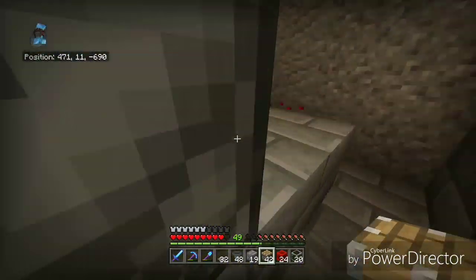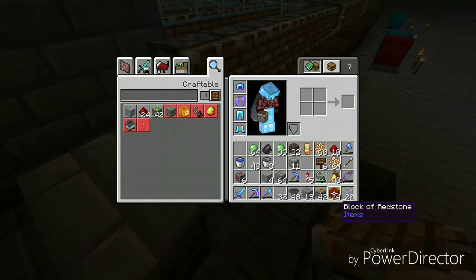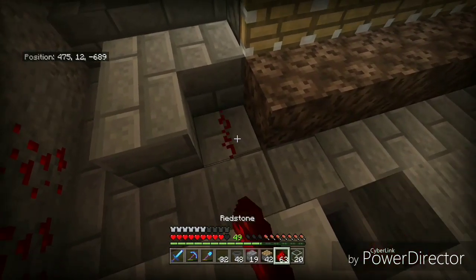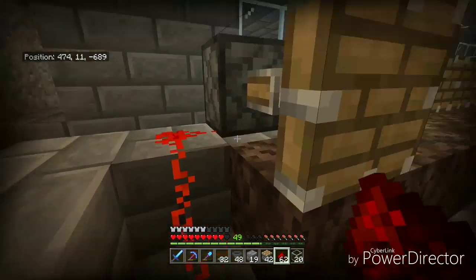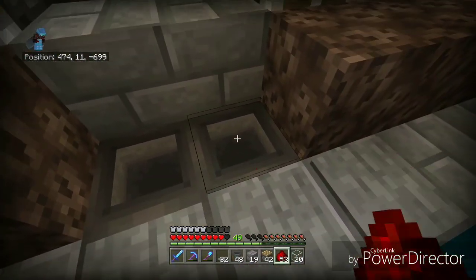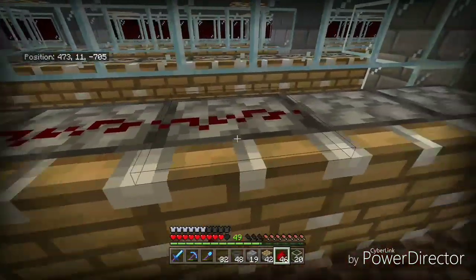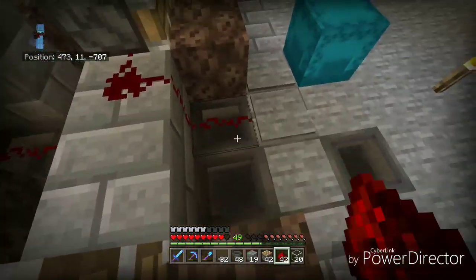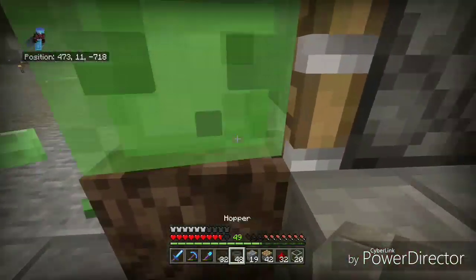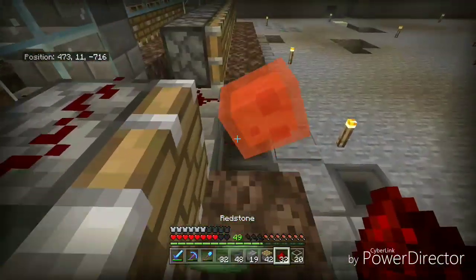The next bit we need to do is the redstone. That's one of the hardest things about this farm - remembering which way you're going. Since we're coming in this way, we want to place some redstone in like that. This pressure plate will also power this line of pistons. We'll place this along the top here. This one will come across the hopper, up on top of that block, and fire this piston. There is a slime - I just broke my redstone because of you.